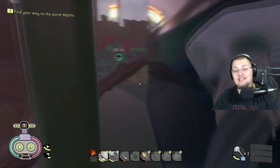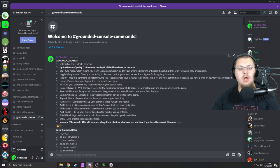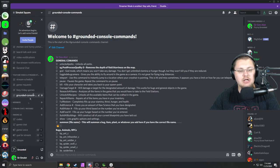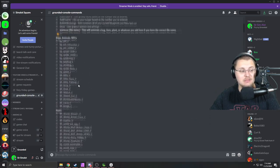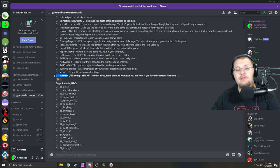Now I'm going to open up my Discord for a second to talk about the summon command. Inside my Discord I actually have all the console commands I've been able to find so far, listed under Grounded Console Commands in the YouTube stream section. All the ones you see with 'bp' in front of them — if you try to copy and paste them straight into your command bar it won't do anything. You need to put 'summon' in front of it. Summon is super important.